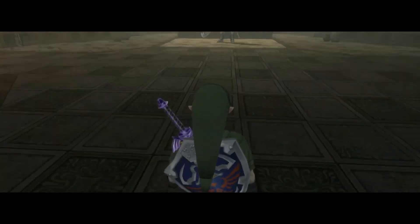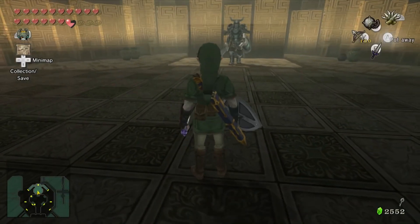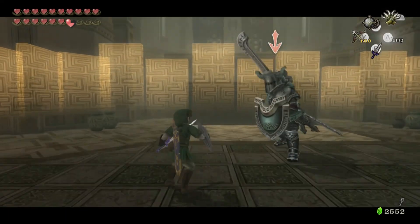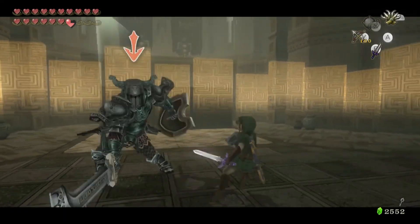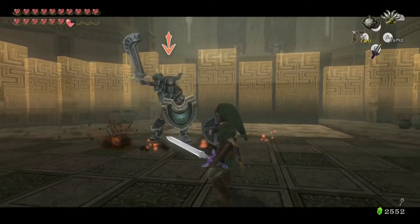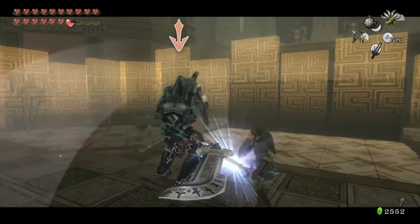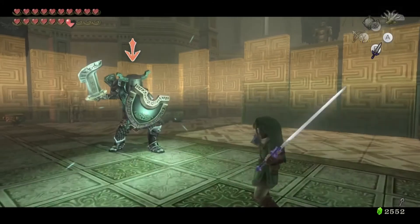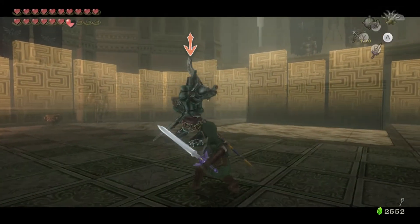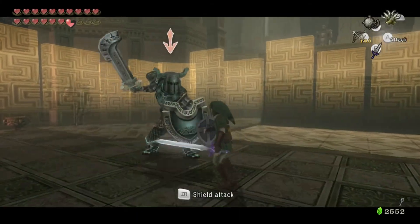As soon as we come in through here we're greeted with a Dark Nut. They're going to start throwing big Dark Nuts at you at this point. You know how to fight these — just avoid his sword swipes and attacks, and whenever he's open go ahead and start thrusting your sword into his armor to knock pieces of his armor off.